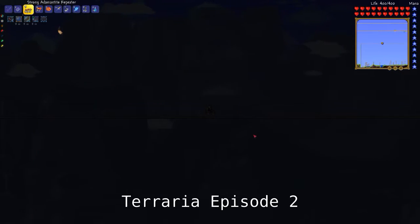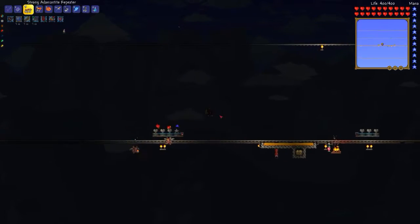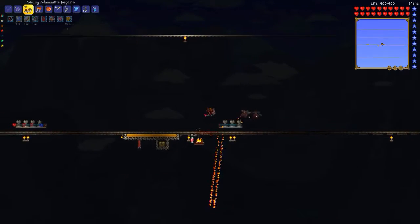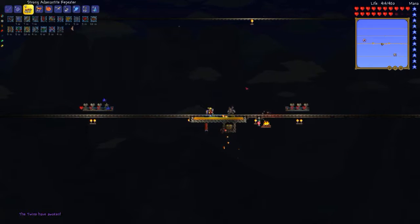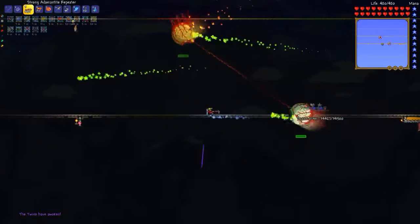Welcome to episode 2 of Terraria. In this episode I'm going to fight the Twins, which is one of the mechanical bosses in hard mode. I've got a little arena set up here where I've got statues to give me health. And here they come. So the Twins are these two eyeballs.